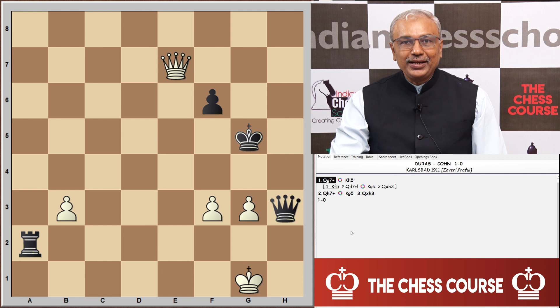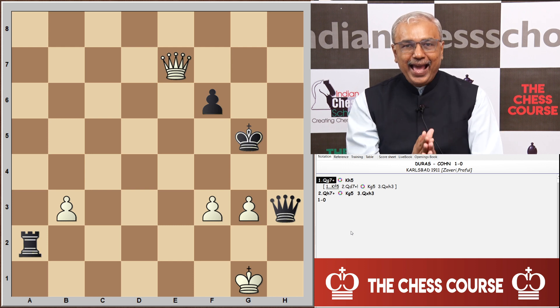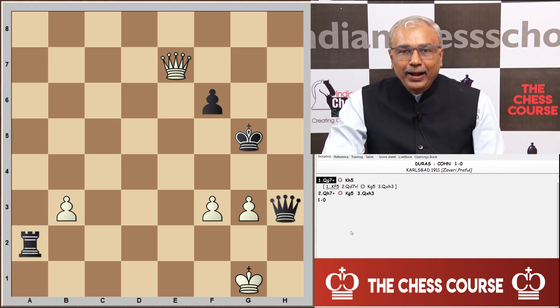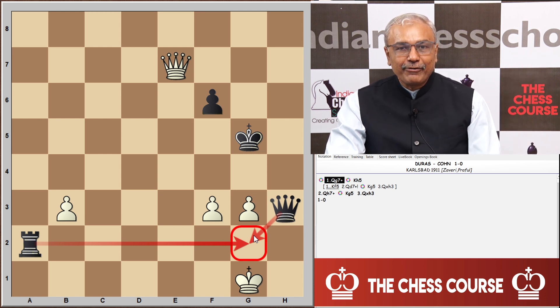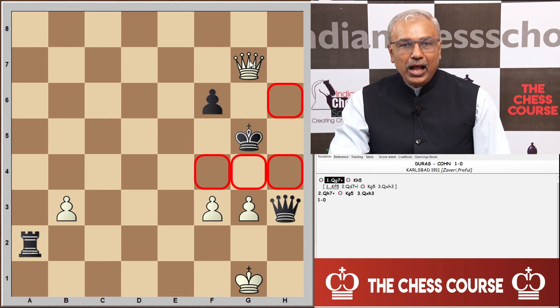Position number four is a bit more difficult than the earlier three. In the first three you had a direct skewer attack, but here you have to bring about a skewer attack. In this position from the game between Duras and Cone played at Carlsbad, black is threatening queen g2 check and mate, supported by his rook, and has an extra rook. If white can force the king to h5, a skewer attack can be brought on the queen on h3. With this idea, white first played queen to g7.